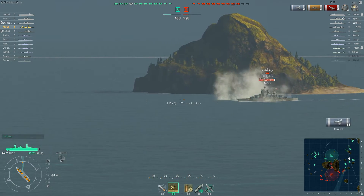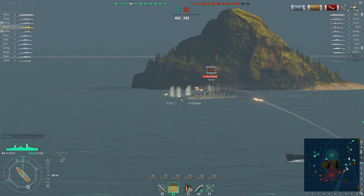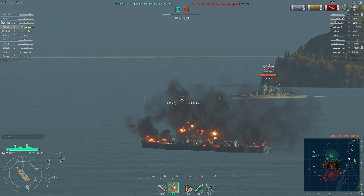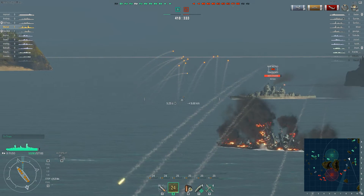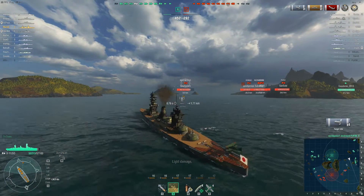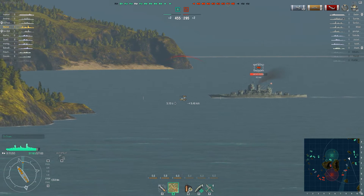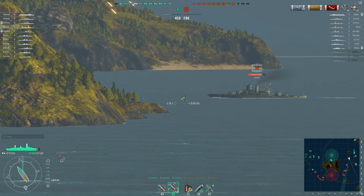This New Mexico is presenting his broadside, which is great. I think he realized his error and is turning. This Cleveland is too far ahead and showing his broadside — he probably won't live long. Now this cruiser and this destroyer are engaging the enemy destroyer, and there is even a torpedo bomber helping out. This New Mexico is once more showing his broadside. Now it seems that Maulard has engaged reverse. If you are driving backwards you can sometimes throw off the enemy if they aren't expecting it, but you are really easy to hit if you continue driving backwards.